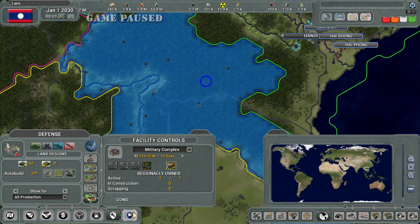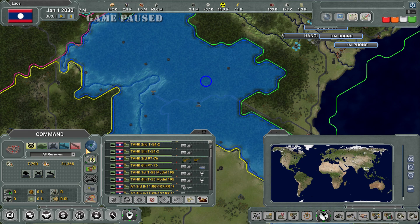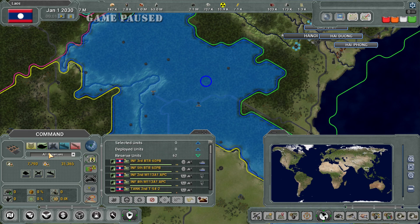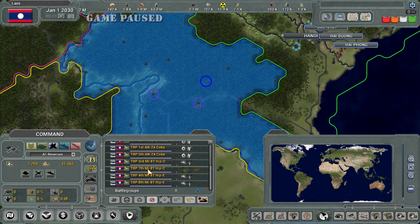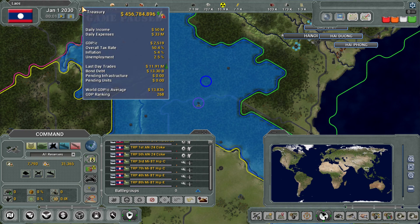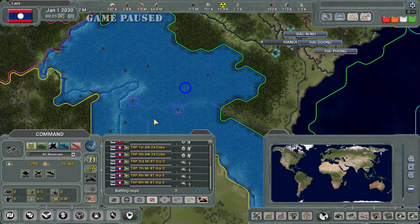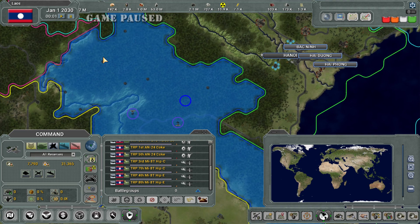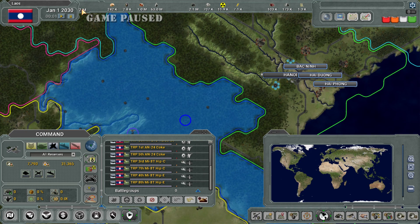Reserve units — you can click to show all reserve units, just ground reserve units, air reserve units, navy units, or missile units. I'm playing at a low resolution right now because it's easy to see on a big screen. The game is not usually played at this resolution, that's why things look scrunched up, but I can still see it.